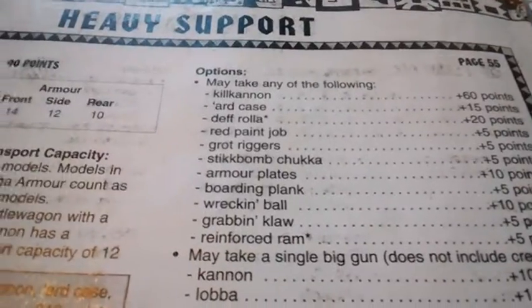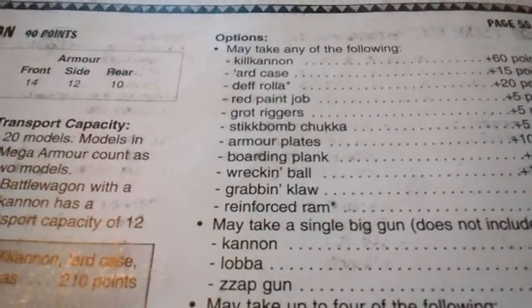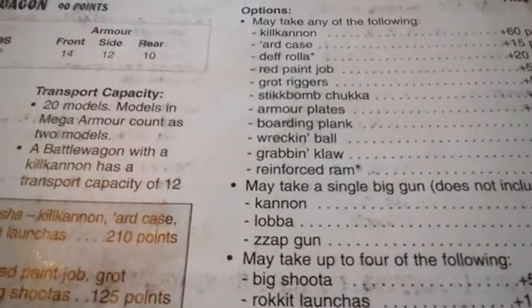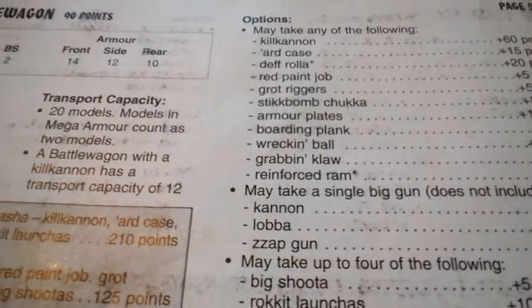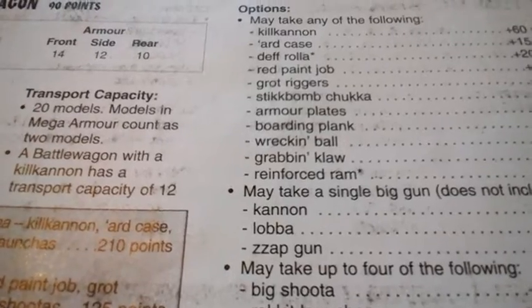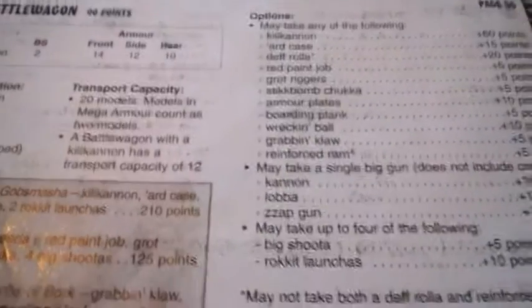Red paint job gives plus 1 inch movement. Grot riggers, stikkbomb chukka, armor plates, boarding plank, wrecking ball — all the things discussed before on the truck. The grabbing claw allows you to latch onto vehicles and prevent them escaping, but it's very short range, so unless it's something like a skimmer that you need to lock in place, it's not really worth it.